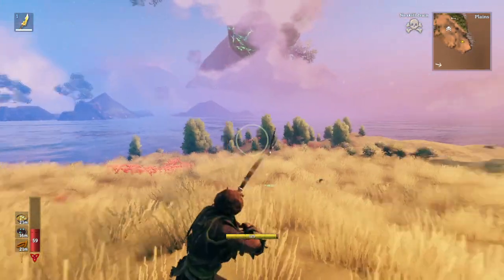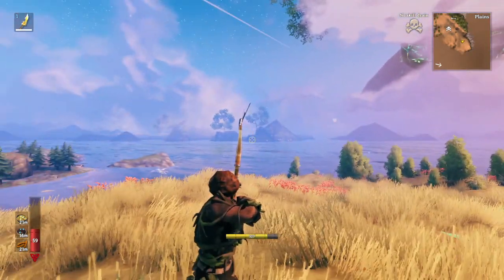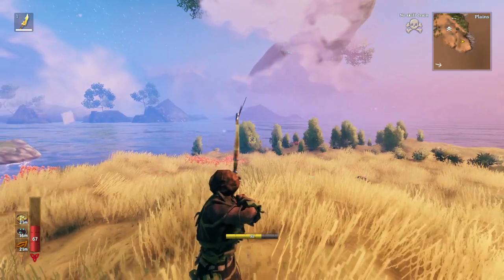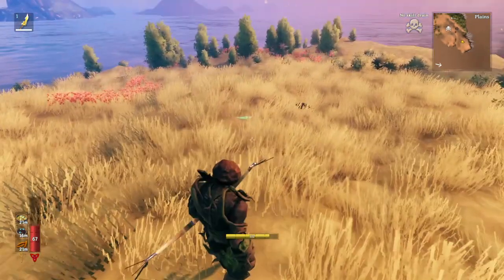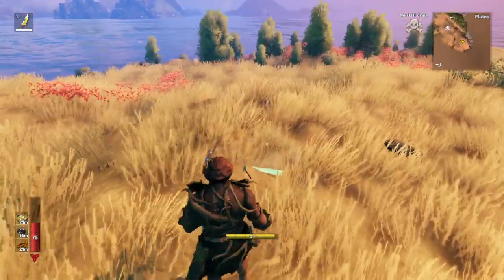I knocked the arrow a bit too late there. Normally, you just kind of aim like this and wait for the mosquito to come towards you. Then, as he's coming towards you, you shoot a little bit to his right and boom — it'll kill him in one hit. It didn't kill him in one hit there because I shot the arrow like that and it did no damage.